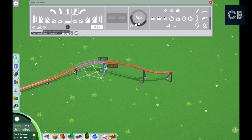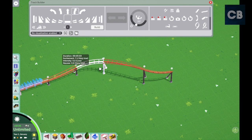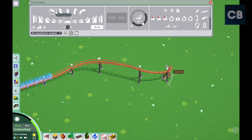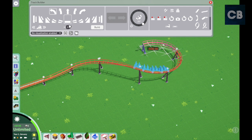Every time you use a diagonal, you have to delete it and then rebuild it, and then it will auto-connect. Once you do that, you're all good to go, and then you can continue bringing the coaster back around.